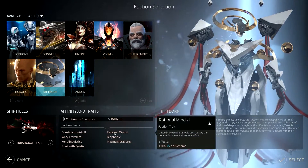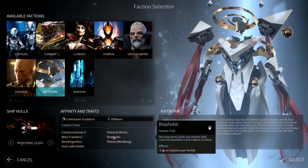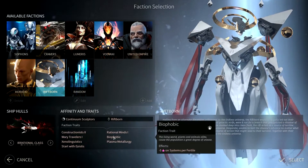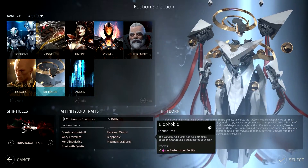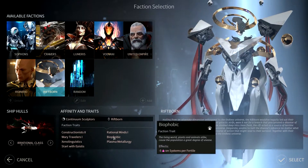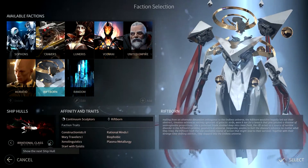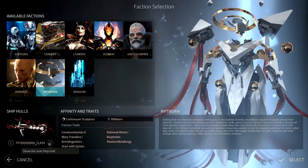Faction traits: we get 20 extra construction on systems — that's really good — but we have negative one movement points on ships, so we're pretty slow. We start with the xenolinguistic tech already researched. We have the Epistis, a mechanical race. Rational minds gives 10 bonus to science, but biophobic means negative five happiness on fertile systems. We also have plasma metallurgy. There are different ship types: imaginary, irrational, natural, rational, triangular, and tetrahedral.